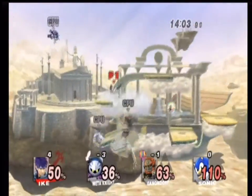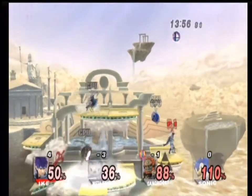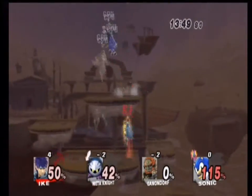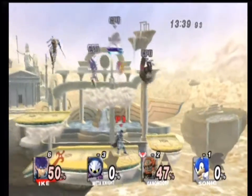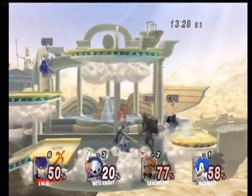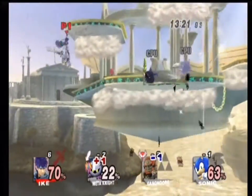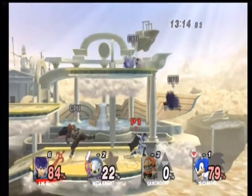I need to kill either Ganondorf — no, that's Sonic's smash ball. I want it! I want the smash ball — give me the smash ball! My name is Ike and I would love the smash ball right now. Damn it — I got it! I got the smash ball — awesome! Take that Meta Knight and Sonic! Double kill — victory for Ike. Now I'm on six. I need to take Ganondorf out next. Good hit there — oh, Ganondorf died, Meta Knight got him. It's the Jigglypuff roll attack.